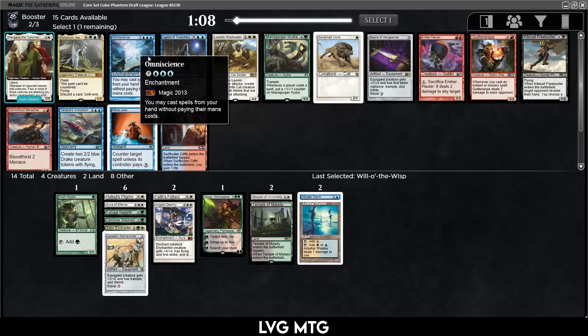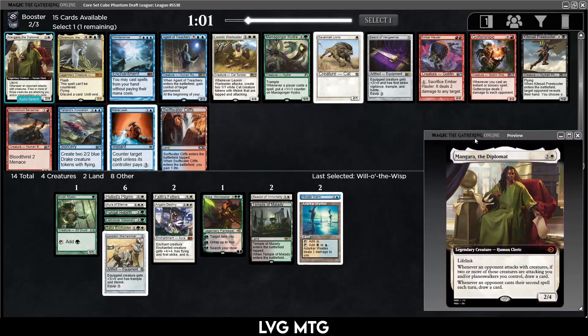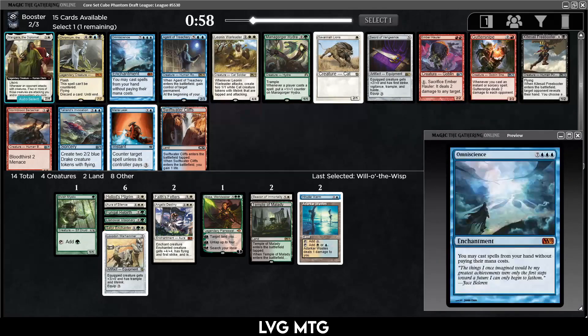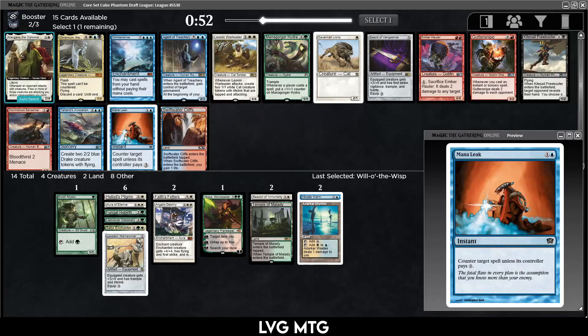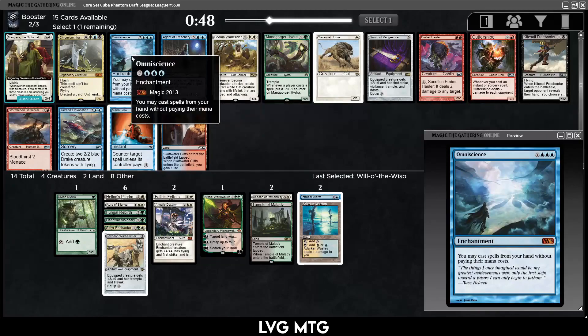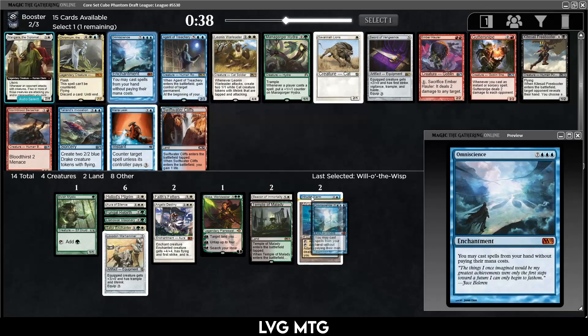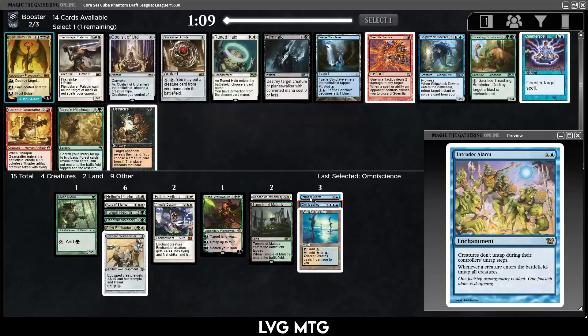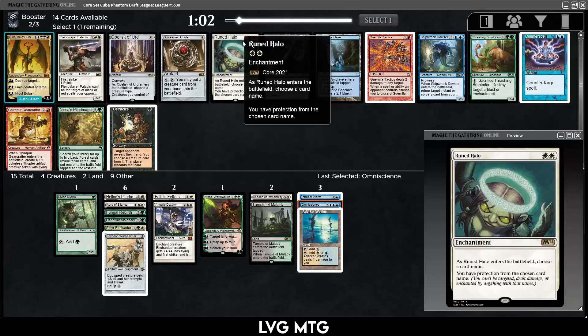There's Omniscience again, and Mangara as well. I'm tempted to take Omniscience just for the meme value. There's also the white enchantment that lets you return an enchantment every turn. I think I'll just take the Omniscience — I'm not really missing out on anything; it could be castable. Rune Halo seems like a weird card to have in the cube — very specific answer. I'd rather have the Pilgrimage.